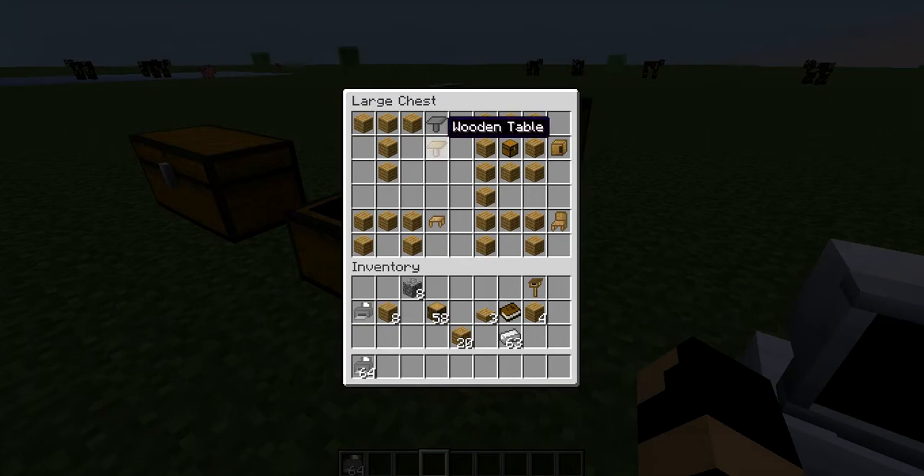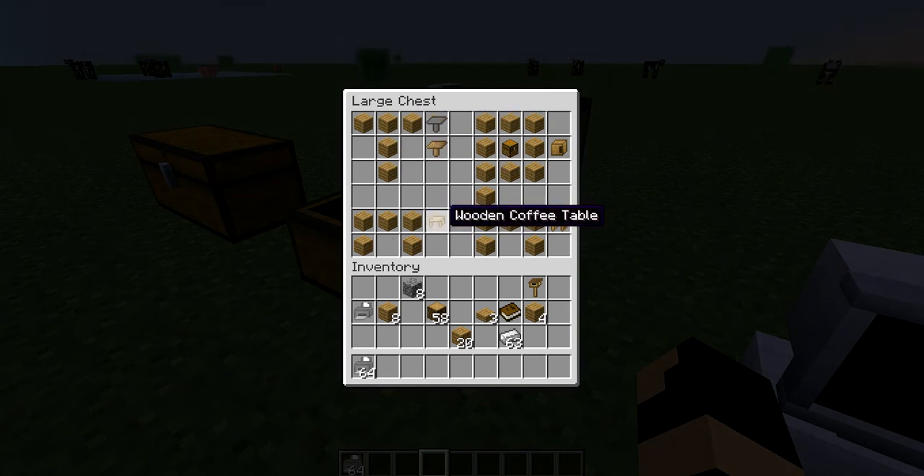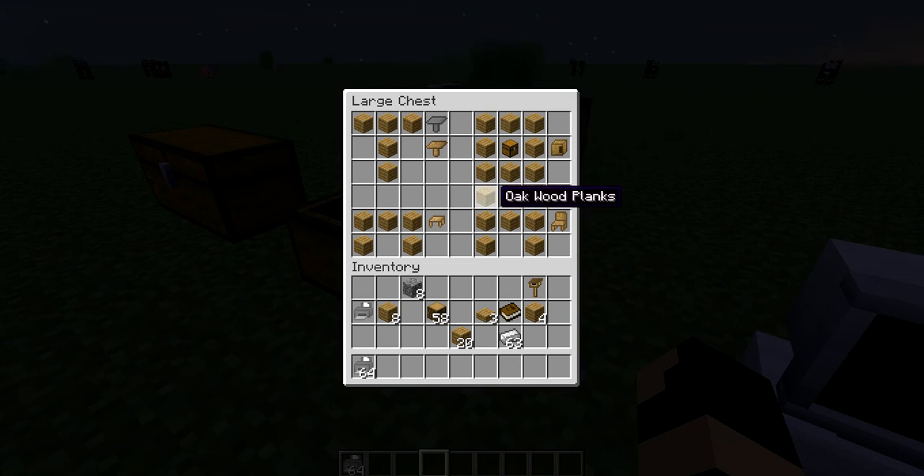First we're going to cover tables, coffee tables, and stuff that has to do with wood. Here's how you make a table — if you want cobblestone, you just take cobblestone like this. You can't place stuff on this; it's just a decoration. And here's a cap — like if you're making a chest, put it in the middle and give it a cap. You can make a chair the same way with cobblestone.